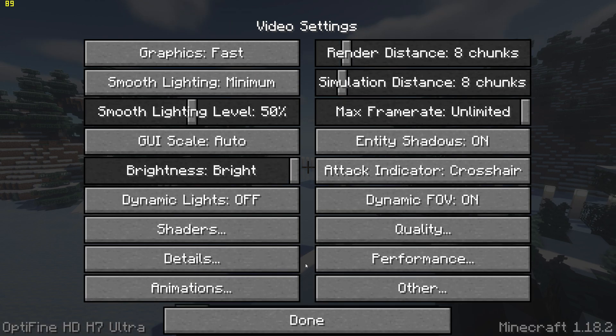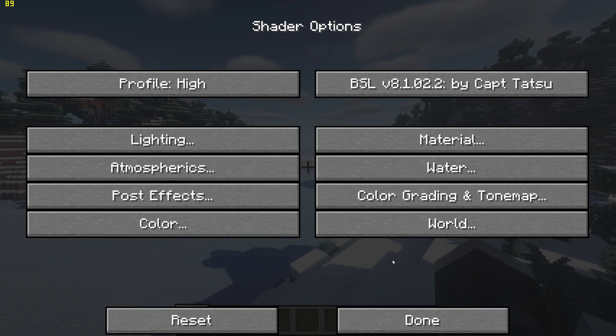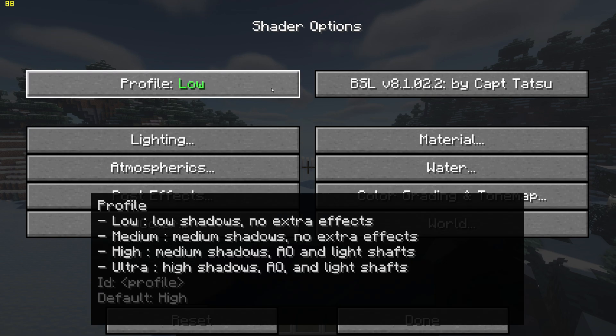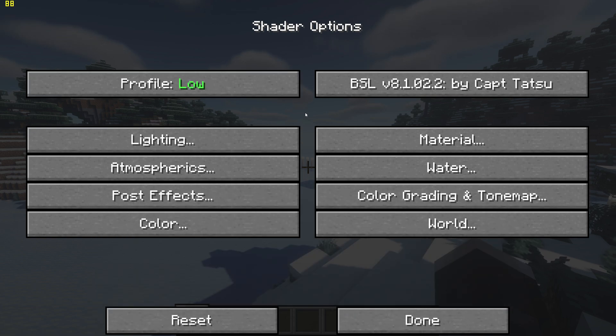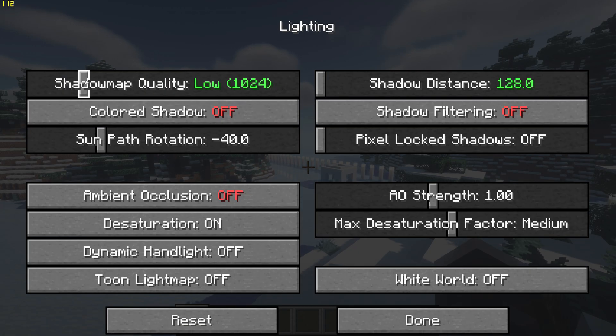Next we will cover the shader settings. You'll want to go back, go to shaders, shader options, and set the profile to low. Next go to lighting and set the shadow quality to high. This should stop the shadows from flickering.